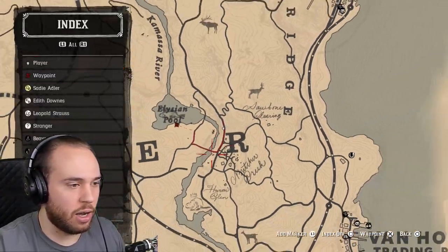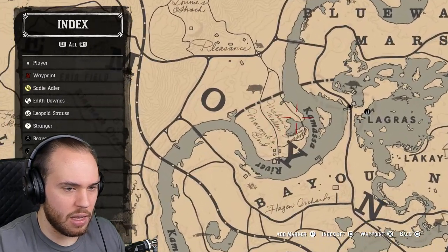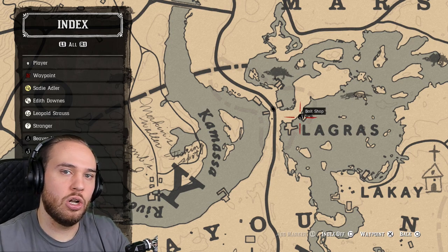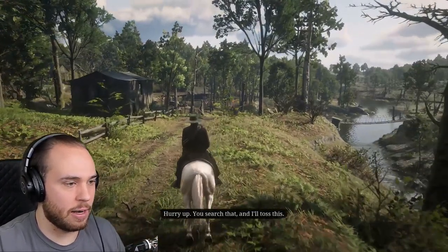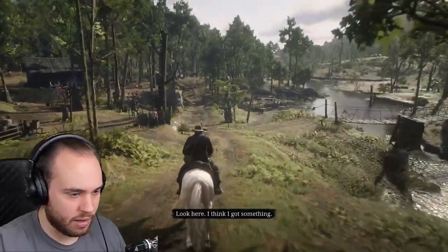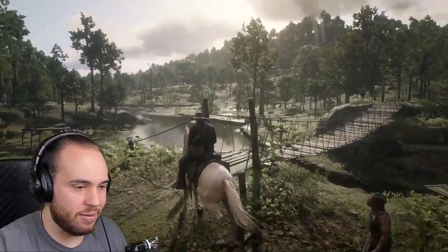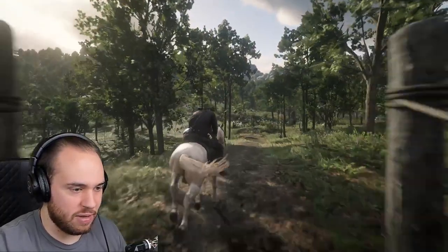But eventually you'll unlock this area right here — Lagras. Lagras is where you can buy lures and your bait and everything, and you can get special lures from Lagras. So once you're ready, go take care of that if you don't have it already. And you can see I'm on my new horse here — I got the new big golden horse. We just did a video on how to get that.